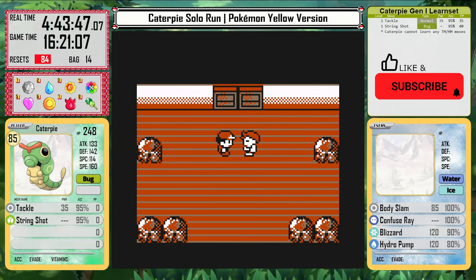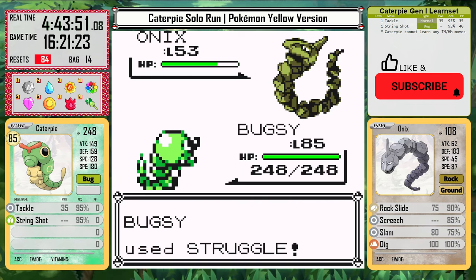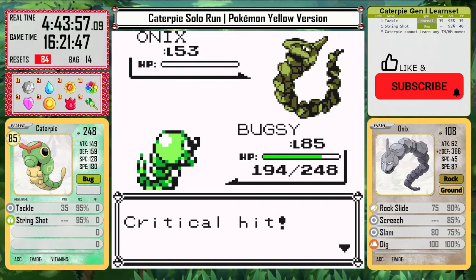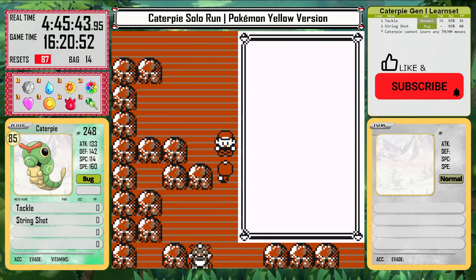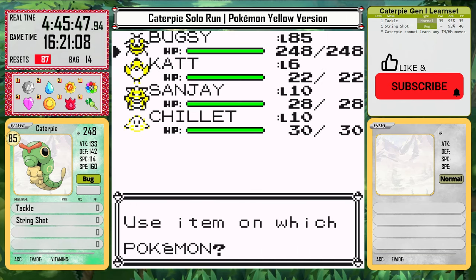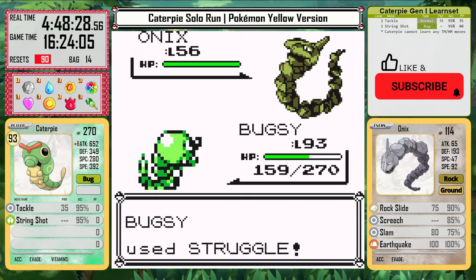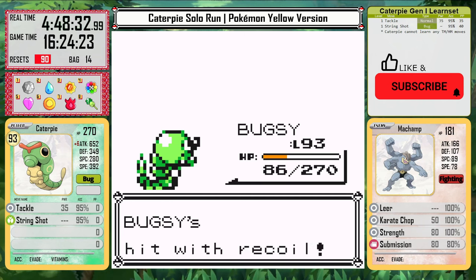Next up is Bruno the Hiker. Bruno is actually the first reason Caterpie needed Struggle here — Onix would take way too long with Tackle. The fighting types aren't an issue, but Rock Slide from Onix is a real threat. Because I'm using Struggle, I have to be careful to keep my HP up. After three resets to Bruno, I decide to use all but one of my Rare Candies — it seemed necessary against him. I take another three resets until I get the luck I need and have decent health for Machamp. At that point Caterpie can just knock it out with Struggle.